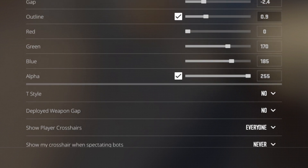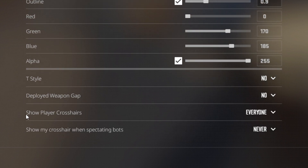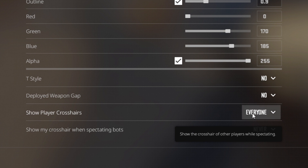Then on this tile choose the option no, deployed weapon gap again no, and show players crosshairs is personal preference.